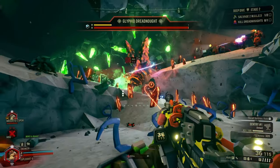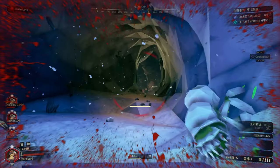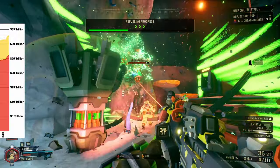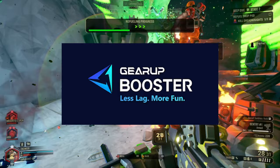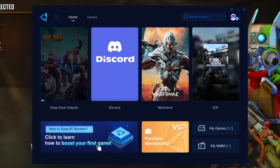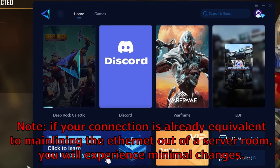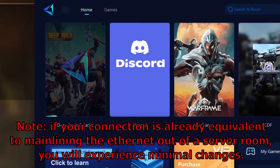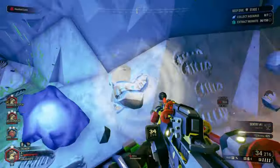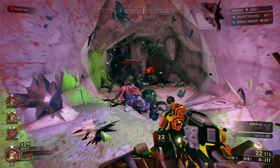I don't know if you guys have this problem, but every time I'm not the server host, my ping decides to do its best economy impression and inflates. I have a solution for this — and no, it's not resolving the US's debt. It's Gear Up Booster. I just select the game that I don't want to run like an epileptic hamster and it does all the complicated things for me. Note: if your connection is already equivalent to mainlining the ethernet out of a server room, you will experience minimal changes. Now instead of having ping in the triple digits, things die when I tell them to. You'll still get hit by a ping spike and die a horrific death to a bolt detonator from the future? Wrong!